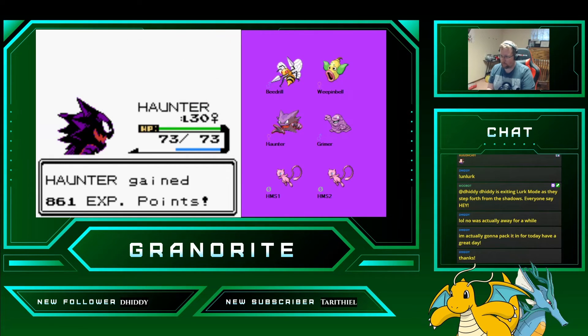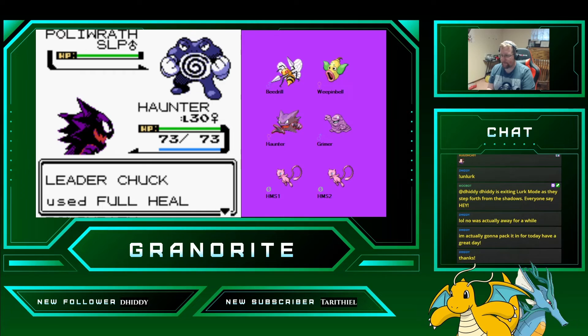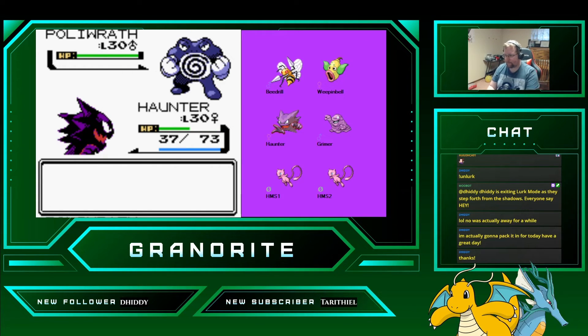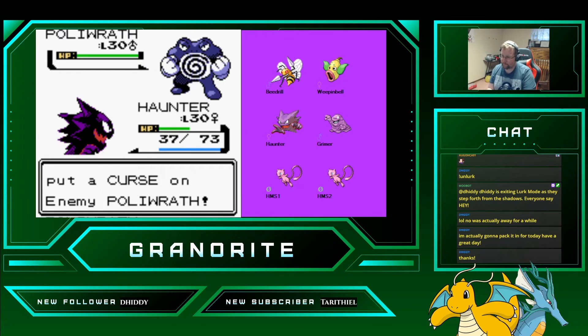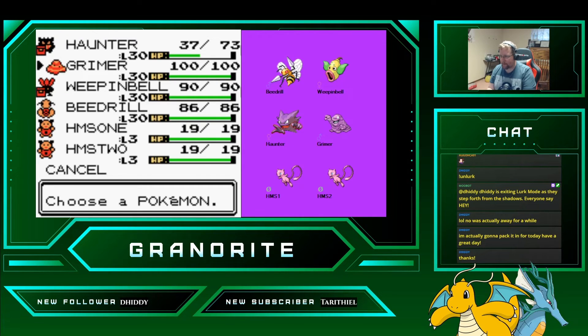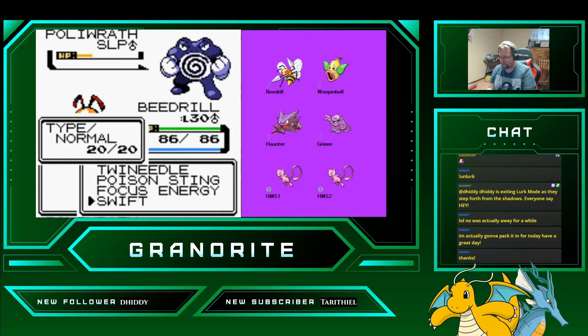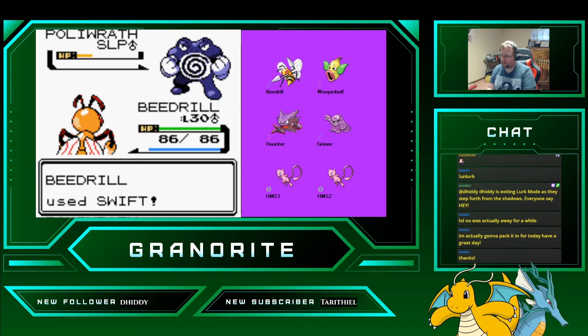Easy peasy. Let's see if we can get a Hypnosis on this Poliwrath, and then we're going to Curse it. Can we put him back to sleep now? Haha! Swap to Beedrill. Down he goes. Easy peasy. Easy win.